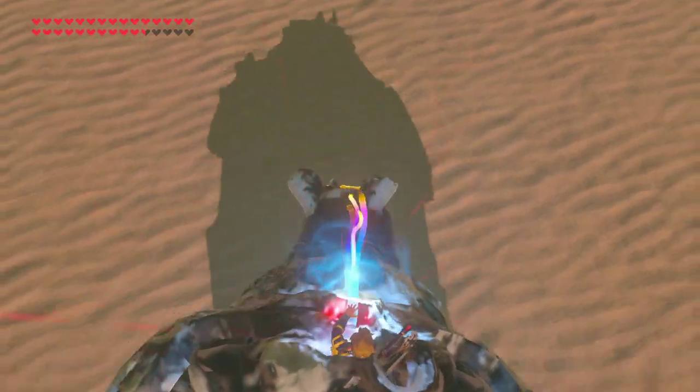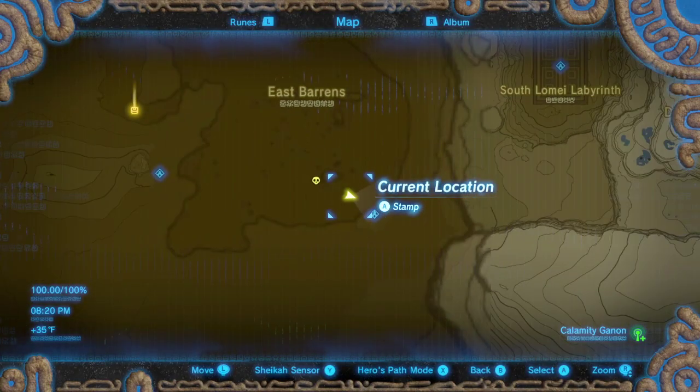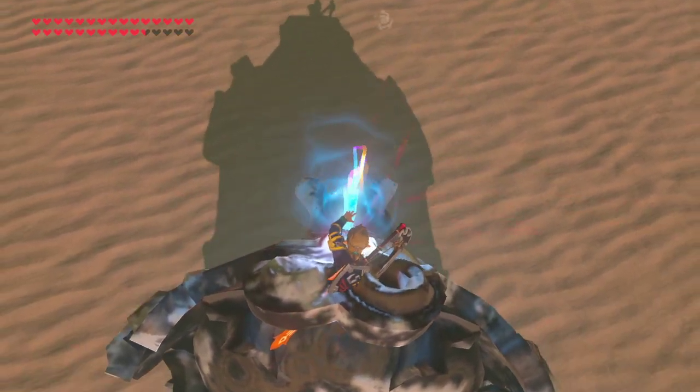Continuing to the west in the desert — it's probably pretty obvious, but to use this guardian over here you have to have Vah Naboris beaten already.